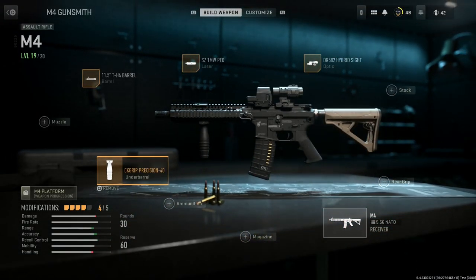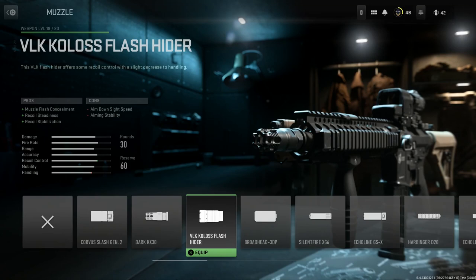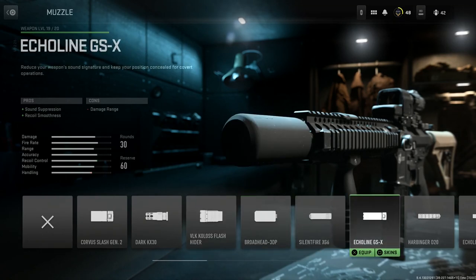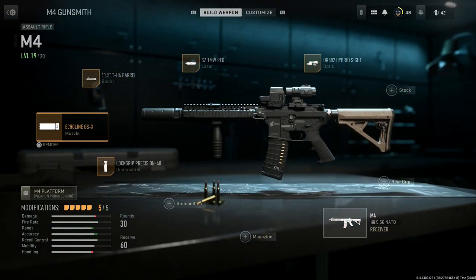The Lockwood Precision foregrip pros are hip fire accuracy, recoil steadiness, and aim walking steadiness, with the con being aim down sight speed. We'll select that. For the last option — the muzzle attachment — the Mark 18s have a new M4 flash hider. It basically swaps from the standard M4 to what I believe is a Knight's flash hider, which makes it compatible with a suppressor. I'll run the Echelon 6 GSX suppressor since it looks more similar to a QD suppressor. The pros are sound suppression and recoil smoothness, with the con being damage at range — which you get with most suppressors.